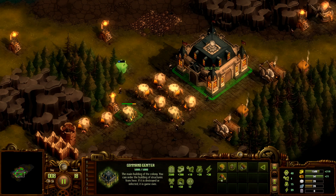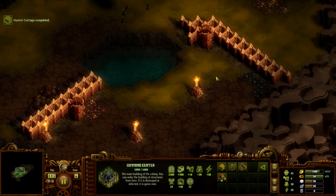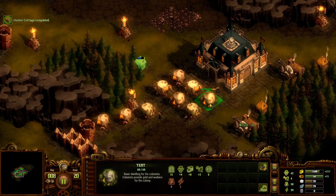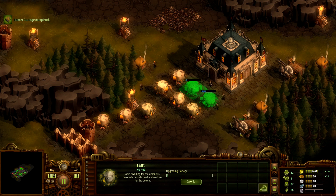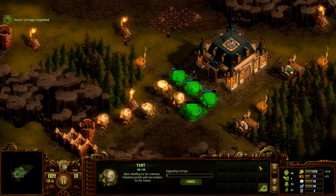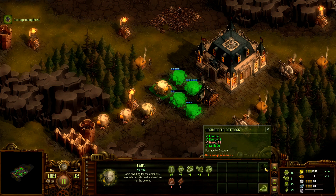Since the mayor gave us the cottage update, we can just start upgrading these instead of building more. It takes four food, two energy, 12 wood, and 90 gold. And now we're out of wood.